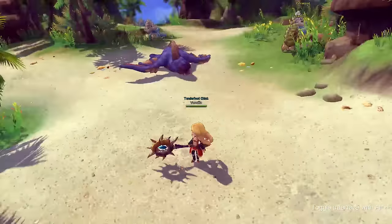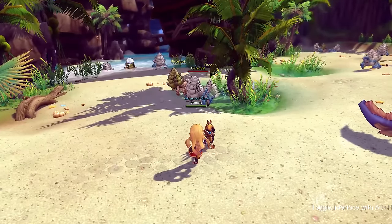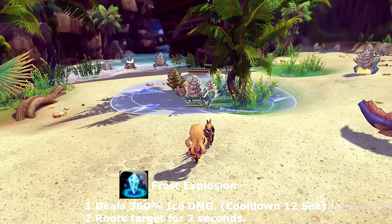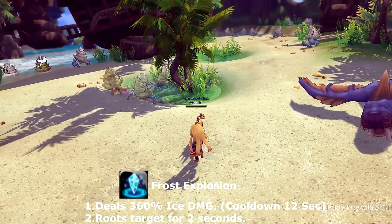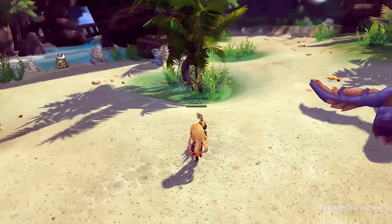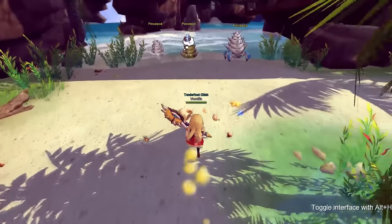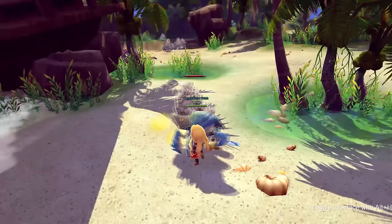The last and final mage skill is called Frost Explosion. Frost Explosion is a classic circle AoE — it attacks all enemies within the area and roots them for two seconds. For those not familiar, a root keeps a target in place for a set amount of time. This skill goes on cooldown for 12 seconds, after which you can use it again.